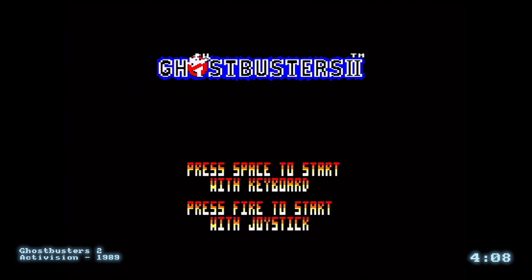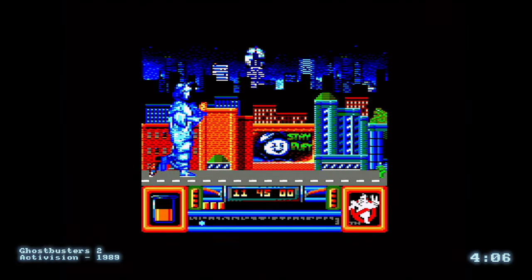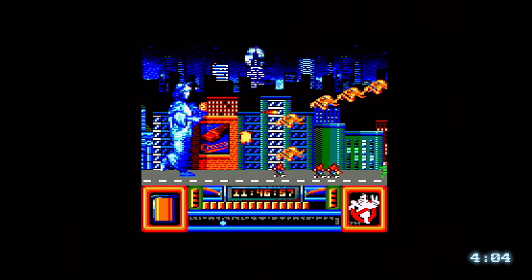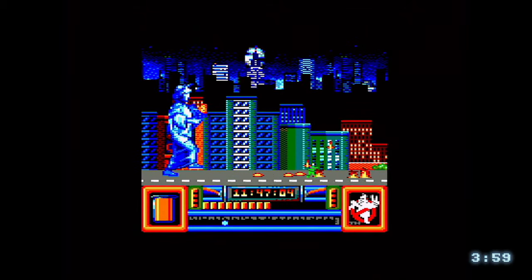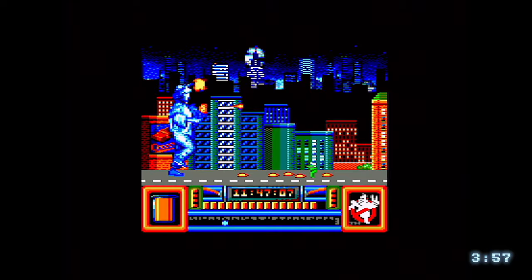Ghostbusters 2 is a great multi-level game in the Ocean style, but this is in fact Activision, overseen by the Oliver Twins. It captures key scenes from the film. Levels 1 and 2 look great on the Amstrad, and there's an enormous amount of polish — but then you hit level 3.